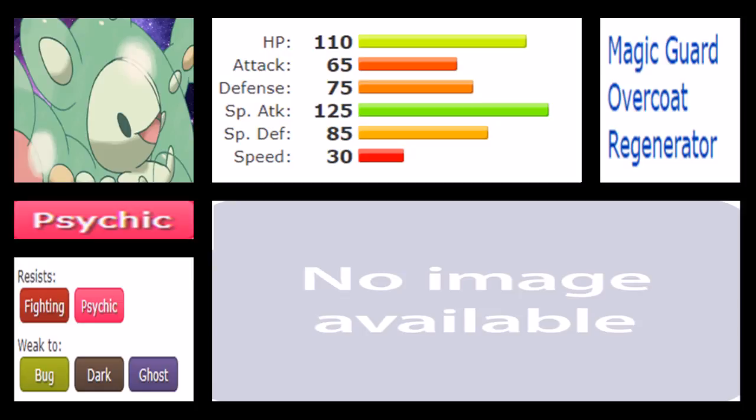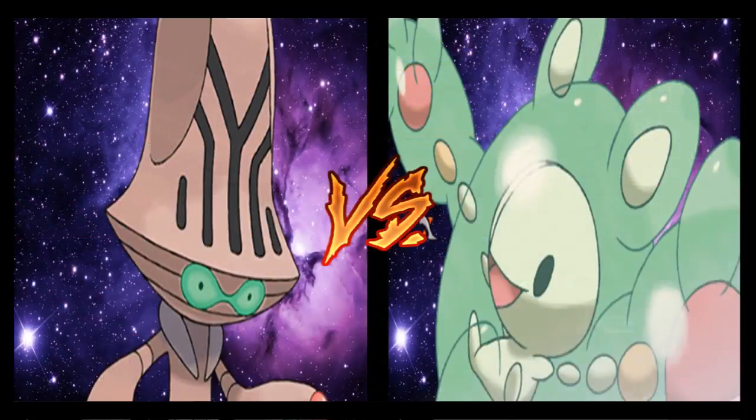What I think separates Reuniclus from Beheeyem is that it gets Focus Blast. However, it does lack Nasty Plot — so it comes down to which Pokemon functions fundamentally better. Nasty Plot is very, very strong, but Focus Blast just helps the viability of the Pokemon against more matchups. Anyone with a decent sense of the meta would know who wins this matchup — it's the Pokemon that functions against more matchups. Reuniclus is a lot better than Beheeyem, with better abilities and stat distribution, and being the slower Pokemon in Trick Room is a helpful benefit. Magic Guard also gives total immunity to stall.